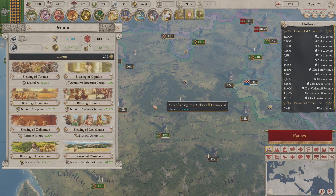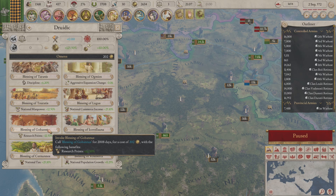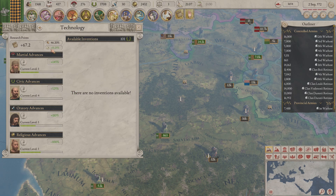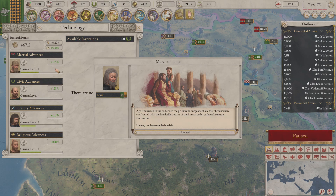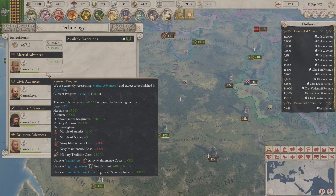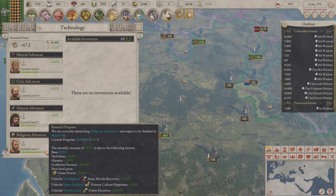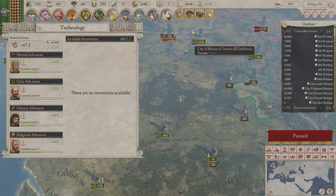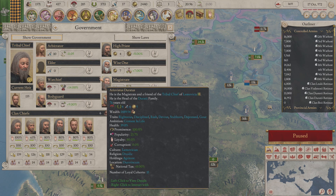Unrest is not an issue right now. I'm not looking for any wars anytime soon — I'm going to let my troops recover. But research points? Absolutely, let's go for it. Right away we're seeing gains now hovering closer to 0.6.